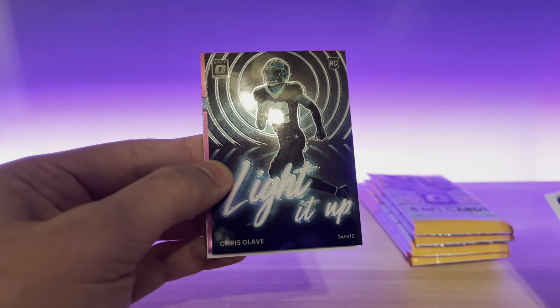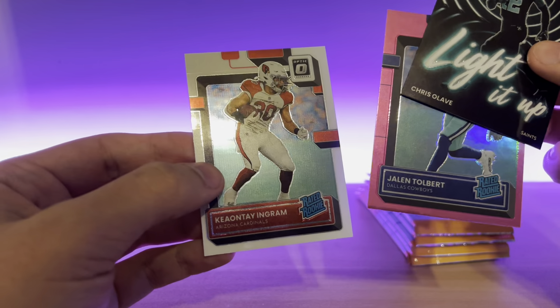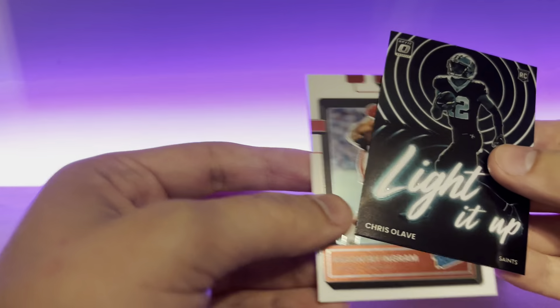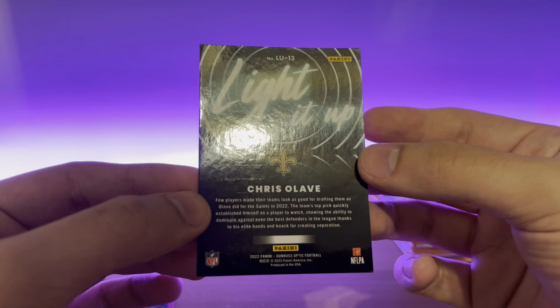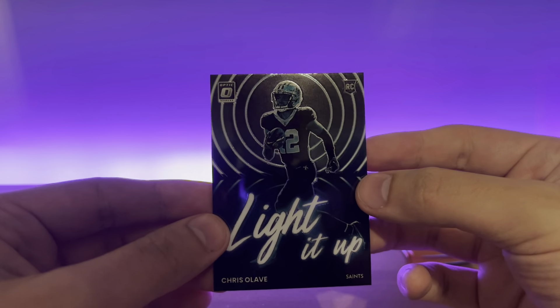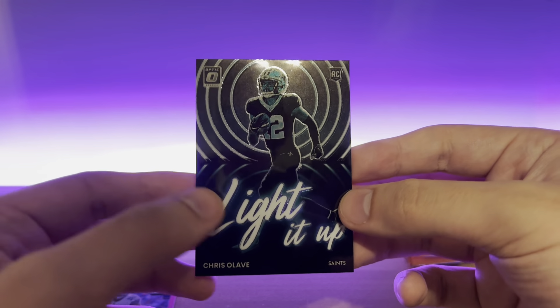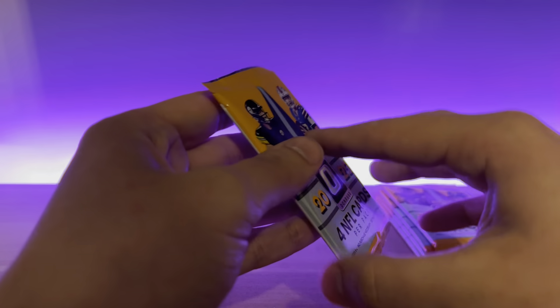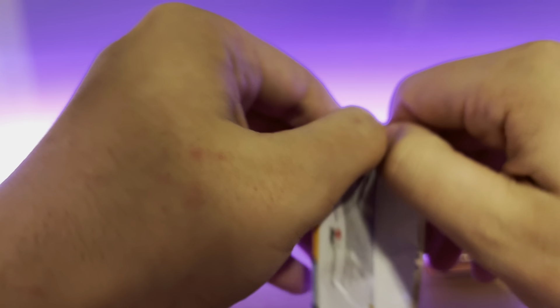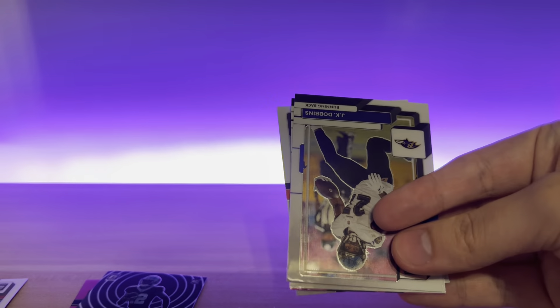Alright, so we got Micah Parsons — nice! Jalen Tolbert Pink and Keontae Ingram. I'm not sure with these; I think they're short-ish print. I don't think they're case hits, these lighted-ups, but from what I've heard they're not the easiest to pull. I don't know what the exact odds are, and I also don't have my sleeves with me, so that's my mistake. That's a solid first pack. People were talking about saying those lighted-up cards are some sort of short print parallel.